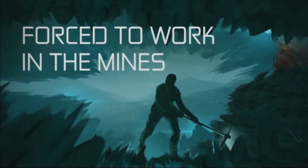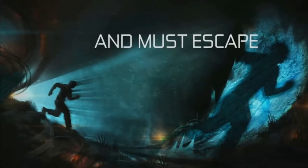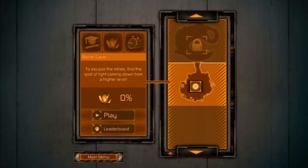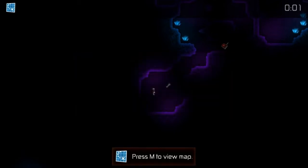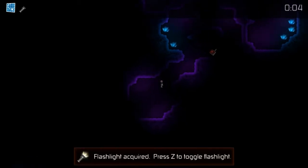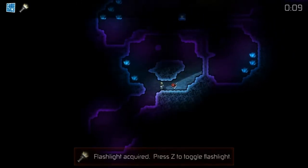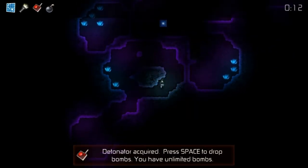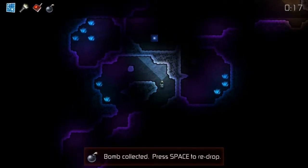Hi guys and welcome back to another episode of the Indie Hideout. Today we're going to be looking at Dynamite Jack, made by Phil Hasei. It's basically a 2D puzzle game from a bird's-eye view. The easiest way to explain the gameplay is Bomberman and Metal Gear Solid's love child — that's pretty much how the gameplay and controls work.